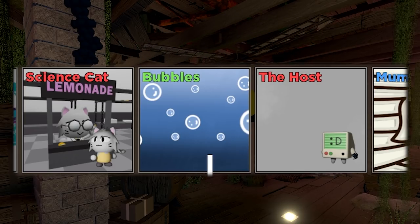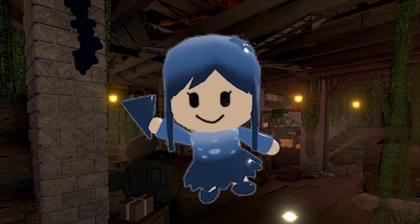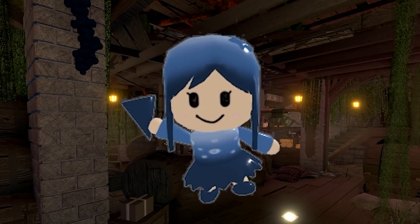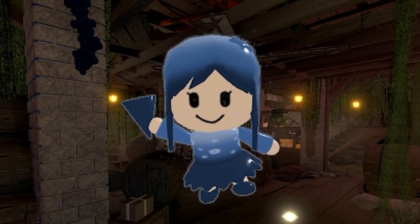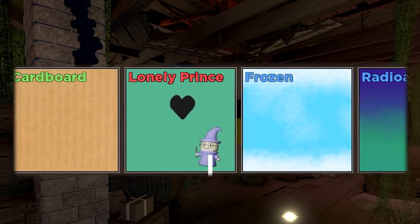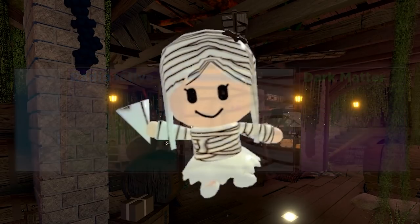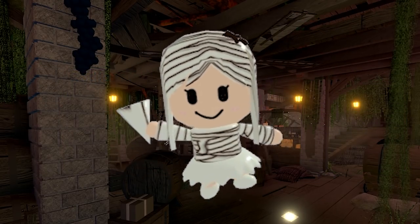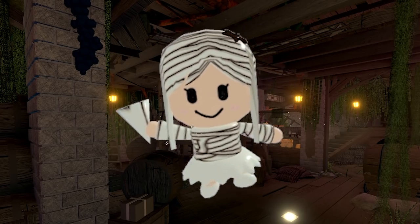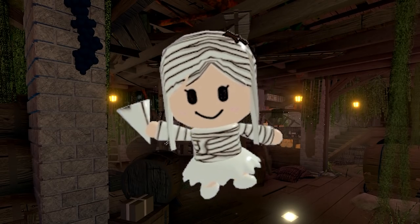Right in between two legendaries — that's kind of a shame. But Bubbles is also quite a nice skin. Looks really cool. I love how the gradient goes from white to dark. Next up... Yes! No way! We got Mummy! For those of you that are unaware, Mummy is also a skin that I made for this update. It's just always cool to unbox a skin that you made. You can't be mad at that.